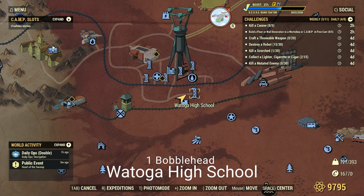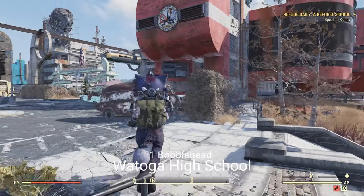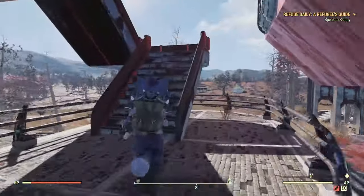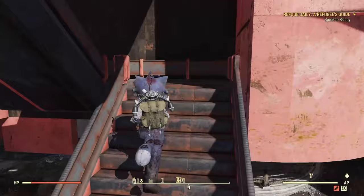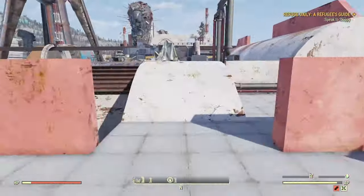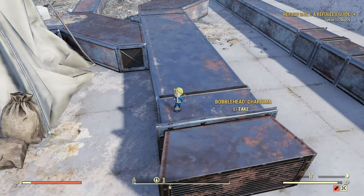Next up is the Watoga High School. When you come in to the Fast Travel, you're going to be going up the staircase here — that's going to be up on the roof. Also, if you are a magazine hunter as well, you can keep going straight and there's a magazine off over to the right there.